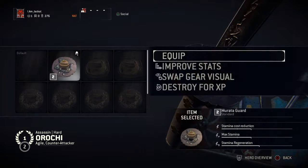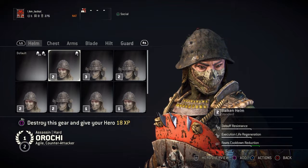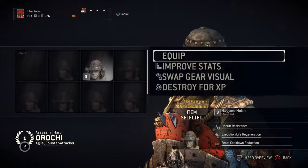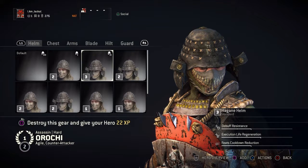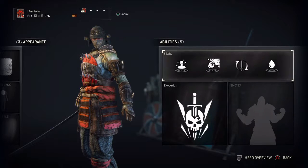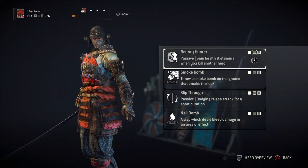The designs themselves are set, but what you can do is instead of taking one piece — let's say a hilt or a helmet — and having it only look that way with those certain stats, you can take the look of the helmet and transfer it over to another helmet with better stats. You will lose that other helmet but you'll still retain the stats and the new look. Pretty neat if you want a very specific look without giving up stats.